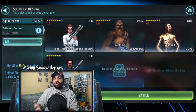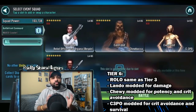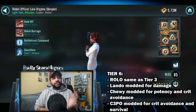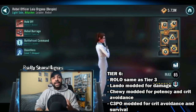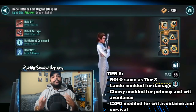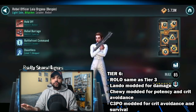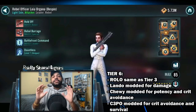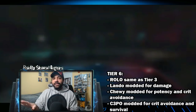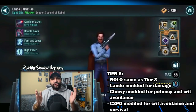You do have to make sure you mod Chewie and 3PO differently since their abilities are different. Leia continues the same modding from tier 3 — damage and speed. For Lando, go all out on damage as much as you can: max out that crit damage, max out that offense, and throw on some critical chance to get Lando dealing as much damage as possible.